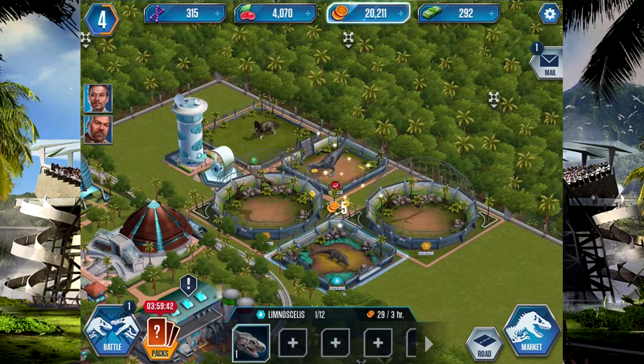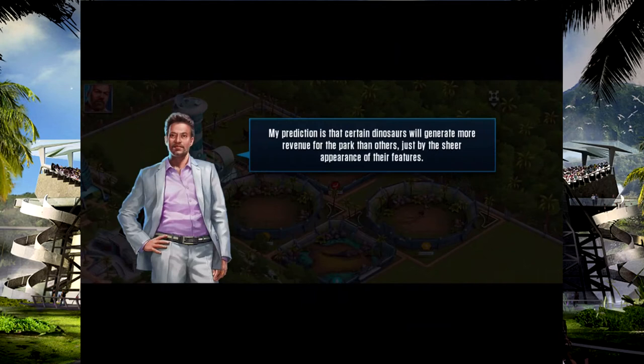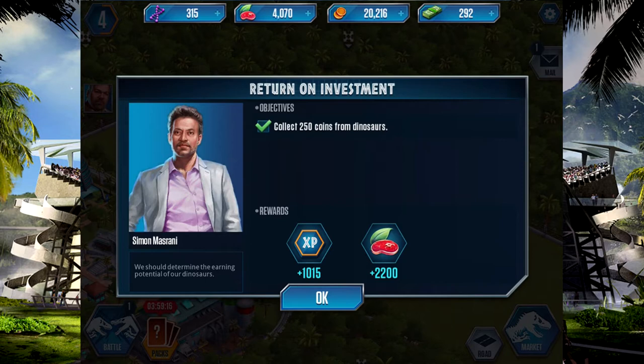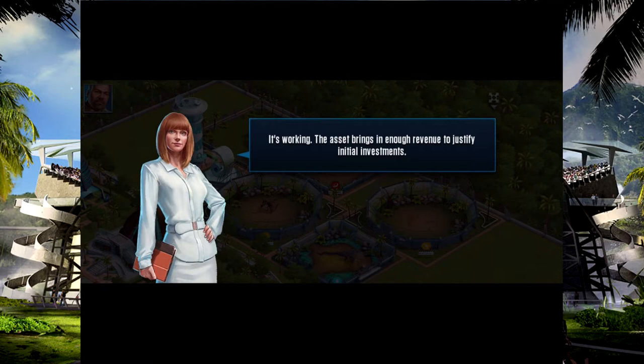Let's collect some coins. Hopefully they weren't needed for the next two missions. Here's Simon Masrani — his prediction is that certain dinosaurs will generate more revenue for the park than others just by sheer appearance of their features. Of course people are interested in unusual looking things. We should maximize every opportunity, especially if the dinosaur is unique to our park. 250 coins from the dinosaurs — done. We got some food and some DNA too.